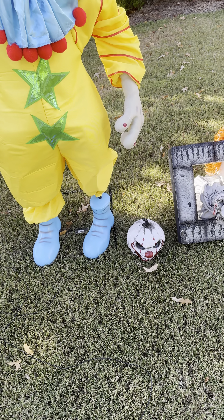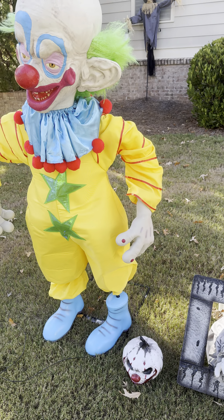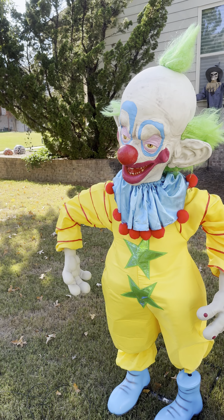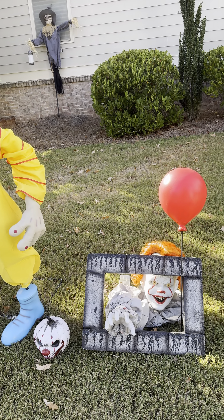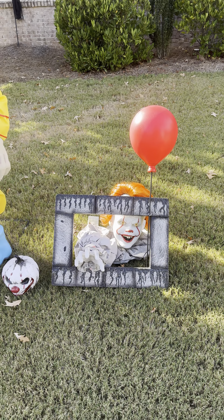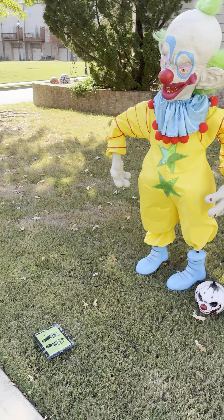Finally here we have our little clown section. We have Shorty here on display, a clown pumpkin that's one of the new things I got this year, and then we have Pennywise sewer grabber here. None of these really work unfortunately. I tried to figure out what's wrong with Shorty — he wasn't moving or doing anything, so he might be broken. For sewer grabber, I don't know what's wrong with him either; I don't have the adapter right now, so he's just static. Hopefully we'll get him working soon.